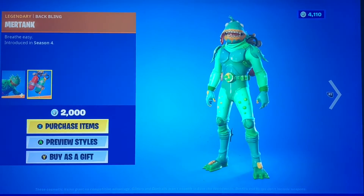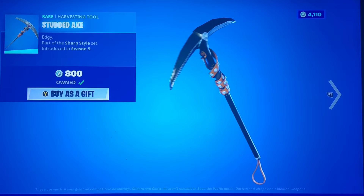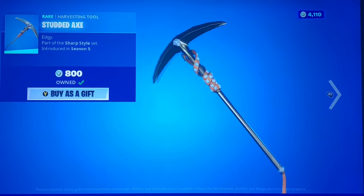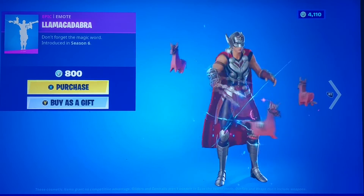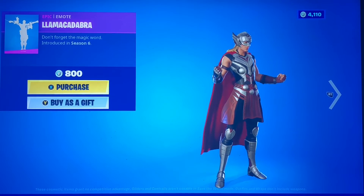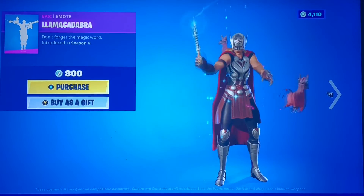The Studded Axe is still glitched — it's not supposed to look like this chrome kind of shine, the texture just looks off. We have Llama Cadabra — now that's a rare emote, I know for sure. I've watched people's videos on YouTube and this one popped up. I think it went with the wizard skins — the magic female and the magic male that came out a couple days ago. Still great skins.